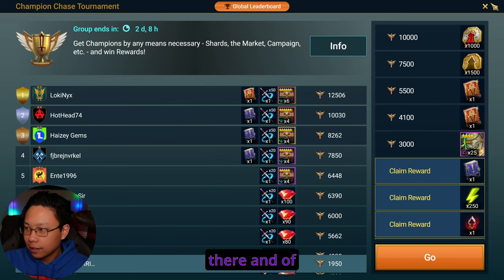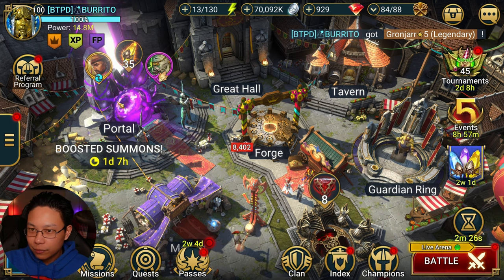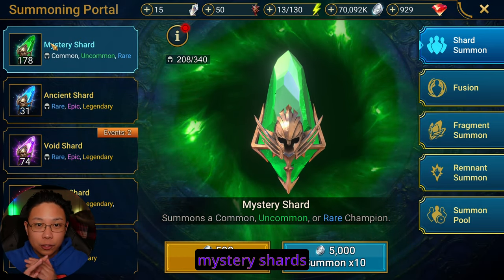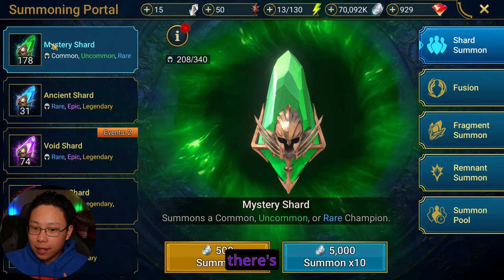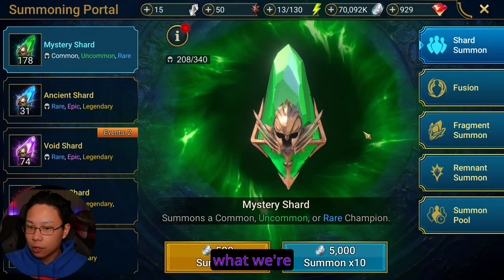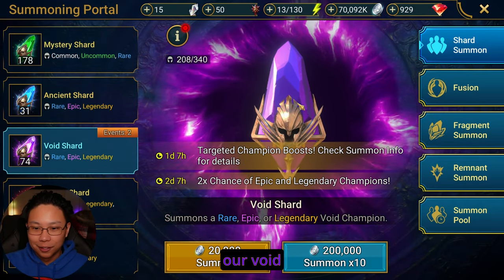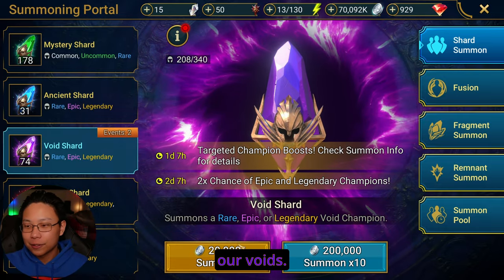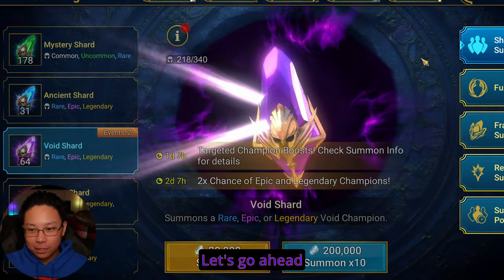Alright, so we're right there, and of course we're still a thousand points away. I'm not going to have enough mystery shards to close the gap, and there's nothing else I can pull that I've been saving. So what we're going to have to do is pull our void shards, guys. We're pulling our voids. Let's go ahead and do it. We'll start off hot with a 10 pop.